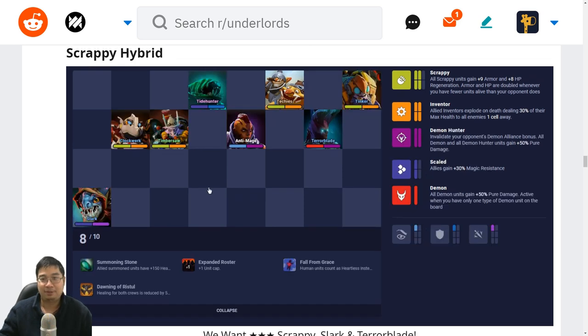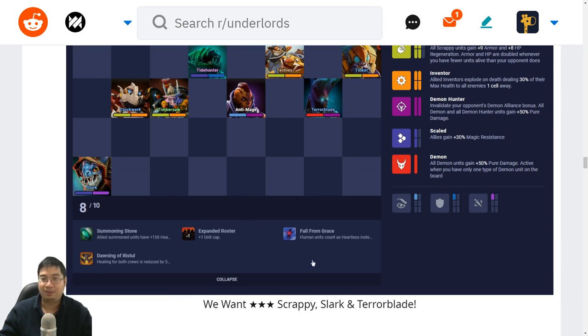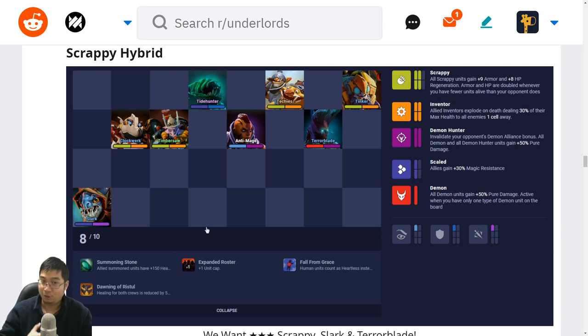Next we have the scrappy hybrid build — as mentioned earlier, we have the Scaled and demon hunters. This makes the scrappy so much tankier: we have six scrappy armor with plus-9, also Scaled 30 magic resistance. We can also have a stunner with Tidehunter, which scrappies don't usually have. We can swap Tide for two-star Medusa if we want, but usually Tide is enough. Notice this build is an 8-unit build, so we might not find Techies — any of the inventors can do, any of these scrappies can do. This build wants to roll at level 8 for three stars: three-star Slark and three-star Terrorblade. Once we do, we can look into other alliances — switch out a Clockwork or Timbersaw for Alchemist, then add Gyro. We can consider adding warlocks as well.